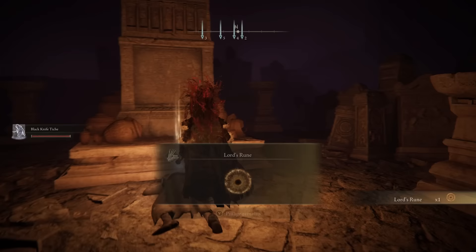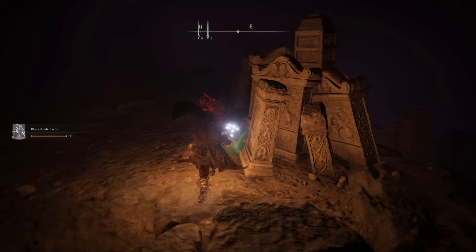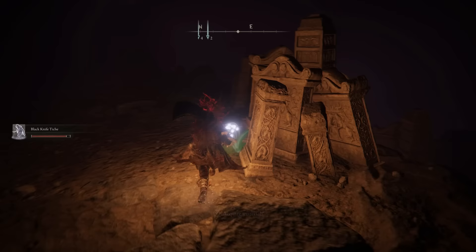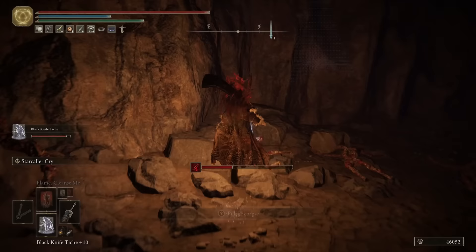Now turn around and head the other way, and you can grab a lord's rune. Then a little bit further along is three smithing stone 8s. Another one of those enemies will spawn behind you, so be careful of the ambush. Then jump up on this ledge and you'll get a ghost glovewart 9. You can hop down where there is a ton of zombies, or a great ghost glovewart — just be careful when killing them all that you don't bleed to death. Now we're pretty much done in here, so just keep heading up until you're out the top of the mausoleum.